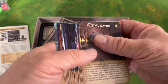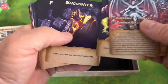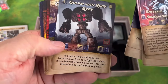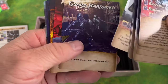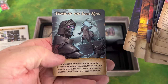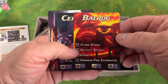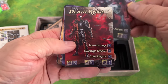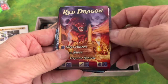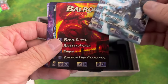The next stack of cards has more room cards — the Demon's Lair, and some encounter cards. There are also boss cards; looks like there's supposed to be eight of them. We have a Balrog, Cerberus, a Death Knight, Lich King, a Mountain Giant, Red Dragon, a Soul Tyrant, and a Storm Giant. Very nice.